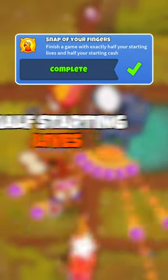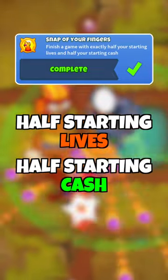This is the easiest way to get the Snap of Your Fingers achievement in BTD6, in which we need to end the game with half the starting lives and half the starting cash.